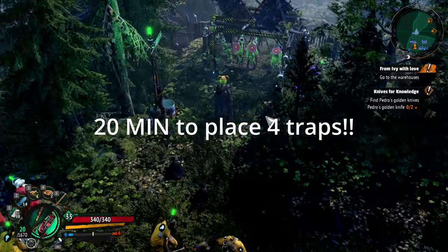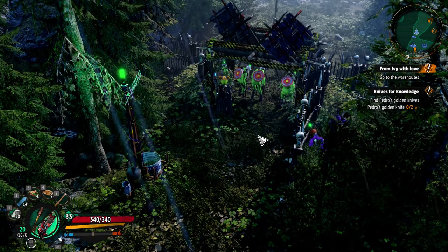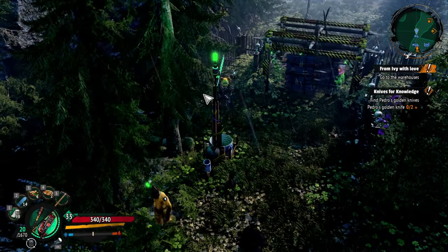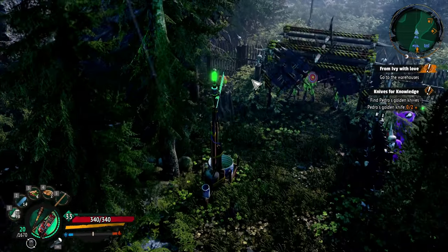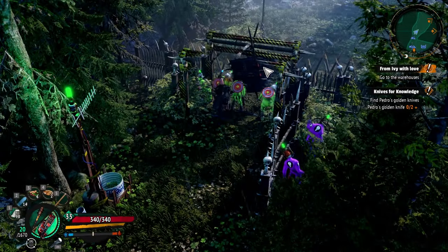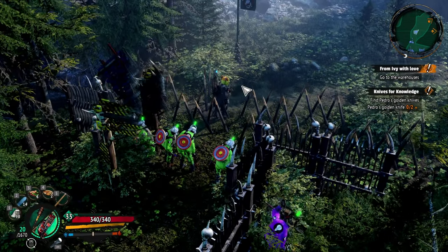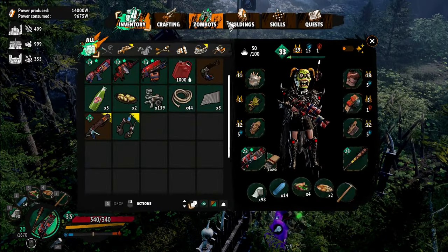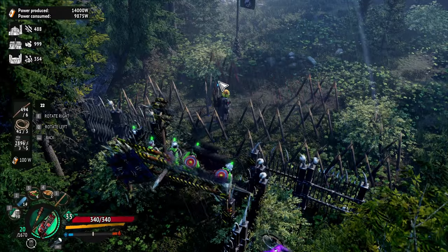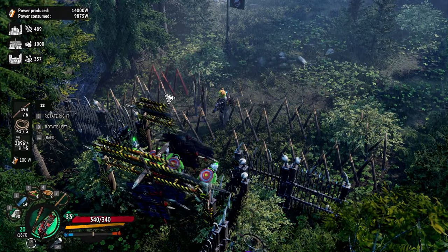Alright guys, I'm back. That was kind of a big pain in the ass. The building in this game is not very intuitive — it's really quite difficult. The snap points are awful, everything's in the way: the trees, the bushes, zombies. I got two axe traps on this side and a bunch of spikes. We're gonna put more spikes right here, just because we can — just several more. There's nothing even in the way over here and I can't place it.